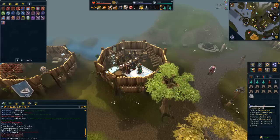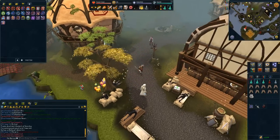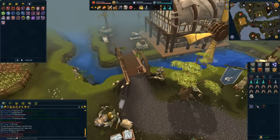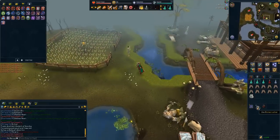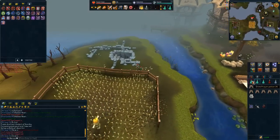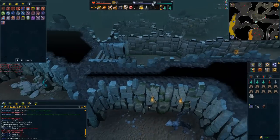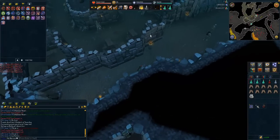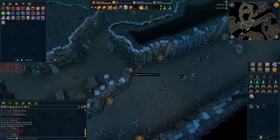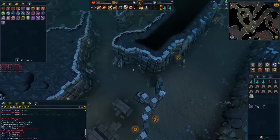A bone crusher and a charming imp will be very useful. All you have to do is travel south of the bank and go into the cave that goes underground. There will be a lot of bones, so if you want to stay for a long time you might want to bring the dungeoneering necklace that buries bones for prayer experience and prayer points, but it's really up to you.